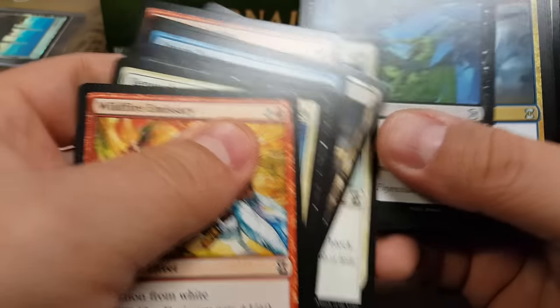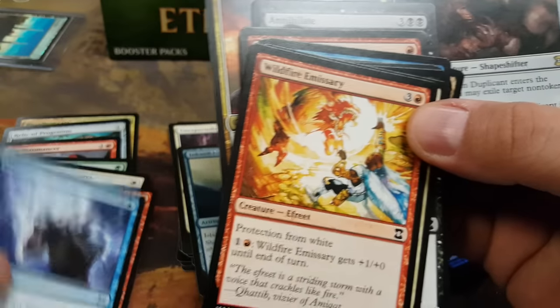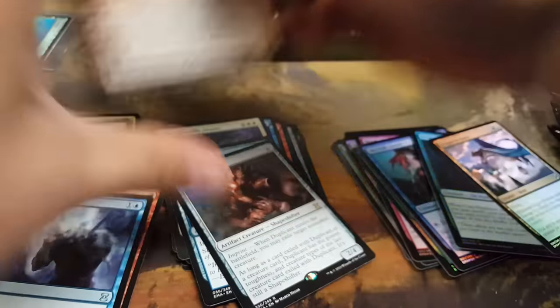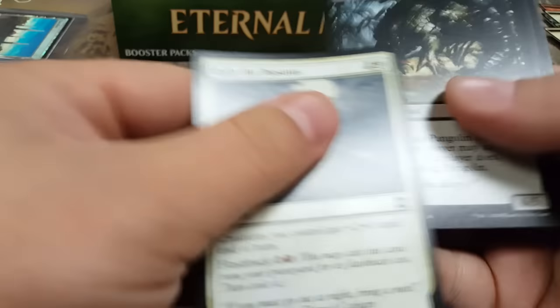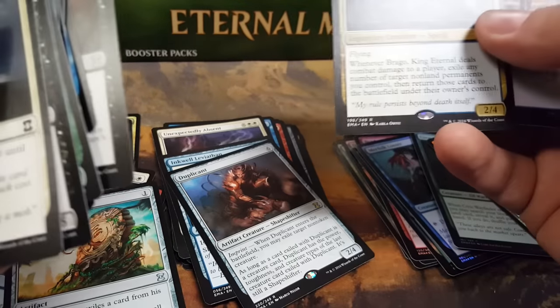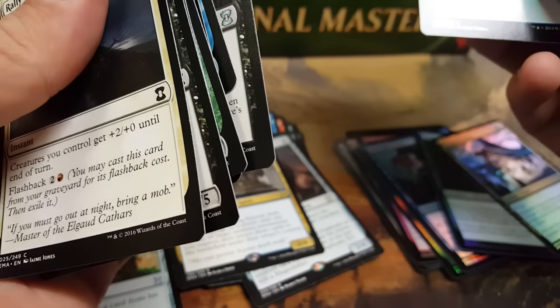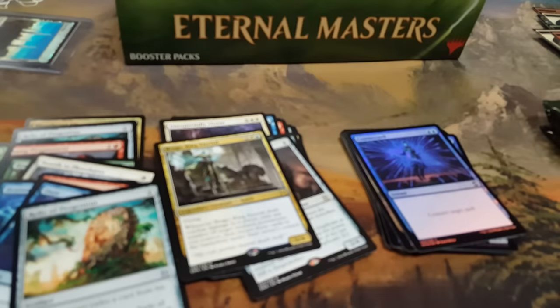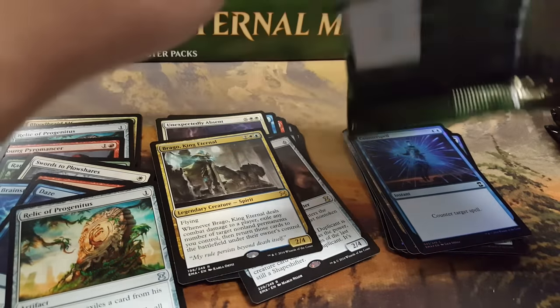I couldn't resist, I had to pop this thing. Annihilate, Duplicate — of course, it's a box with more boxes inside the box. It contains boxes. At least I didn't do the shitty Modern Masters thing. Moorfolk, another Relic of Progenitus. Bravo, King Eternal. Counterspell — foil Counterspell! How much is that worth? They've never had a foil Counterspell before — just kidding, but that one's been a while. The foil Counterspell is 14 bucks.